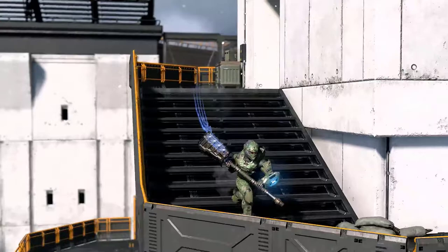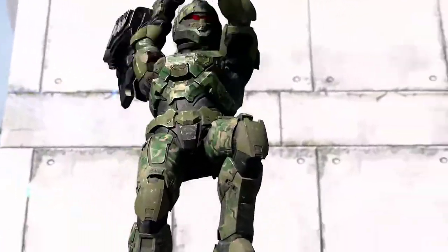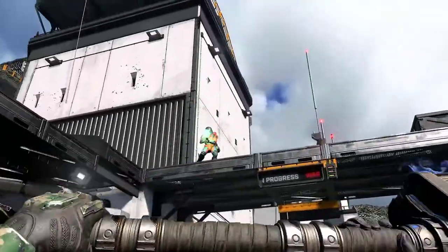This shows a Spartan with a gravity hammer in game, and before they jump down you can see on their left wrist the Repulsor — a new piece of equipment that can reflect back projectiles and also be used to boost the player up to higher ledges.